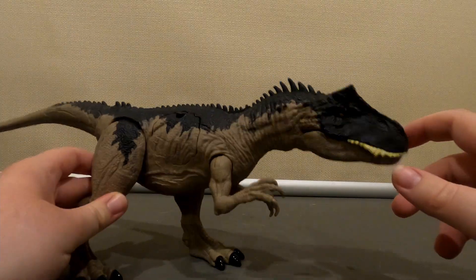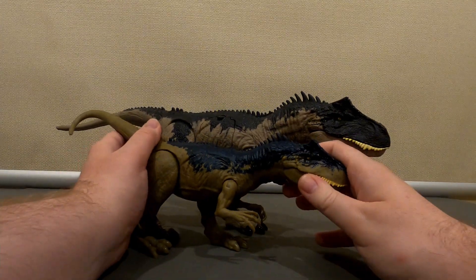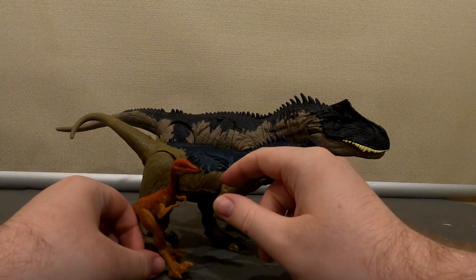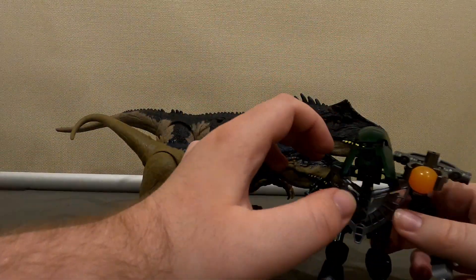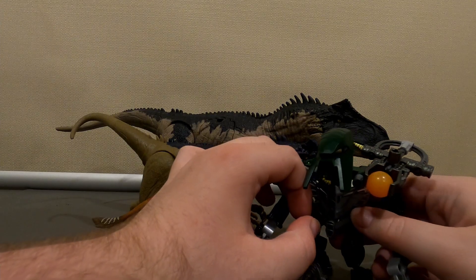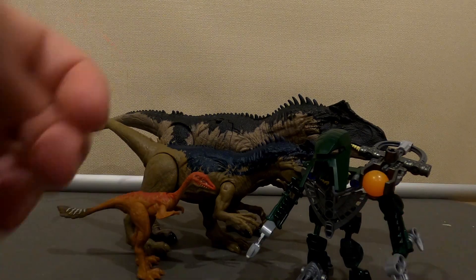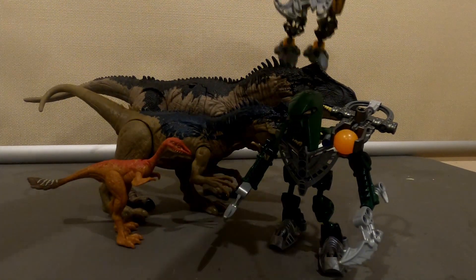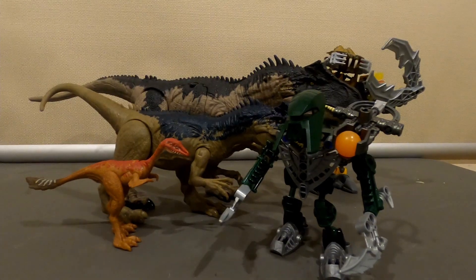Now let's move on to the size comparison. And yes, he is bigger than the last Allosaurus I showed you, and the Mononychus. He's even a good size to eat Matoran. And of course, you can't have Jurassic Nova without one Baraki — in this case, the Crab Carapaw.